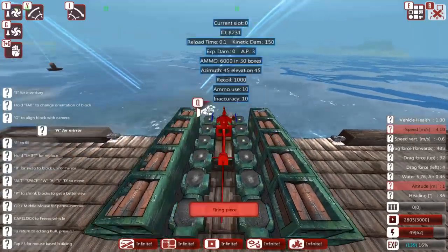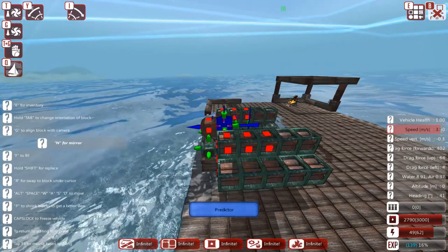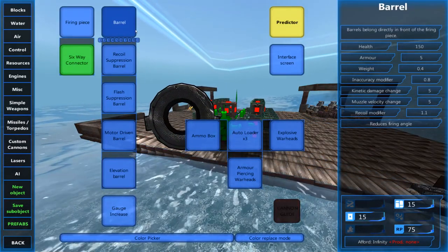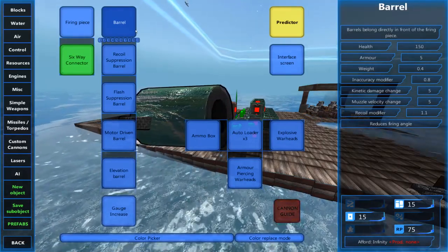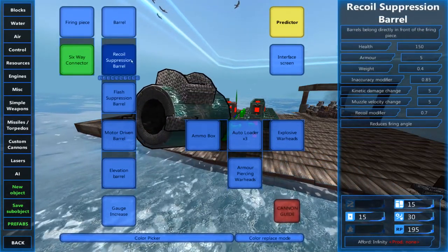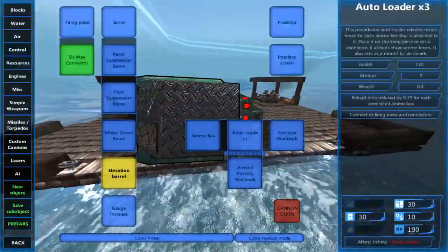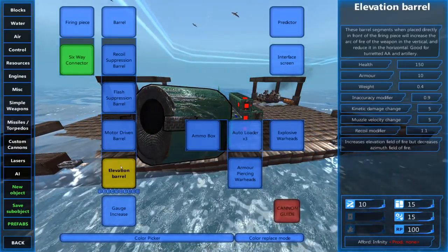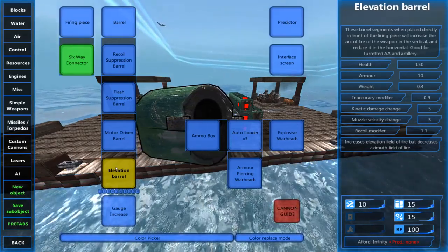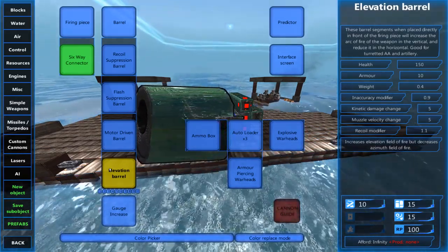We're also going to want a predictor — you don't have to, but I like to put one on top. This is the white line your turret draws to show where it's trying to shoot. As for barrel layout, there's a lot of information out there about the most efficient way based on how fast you want tracking to be, but we're keeping this simple. I like to start with elevation barrels — these give your turret better elevation, allowing the barrel itself to move a certain number of degrees up and down. Very helpful to have these.